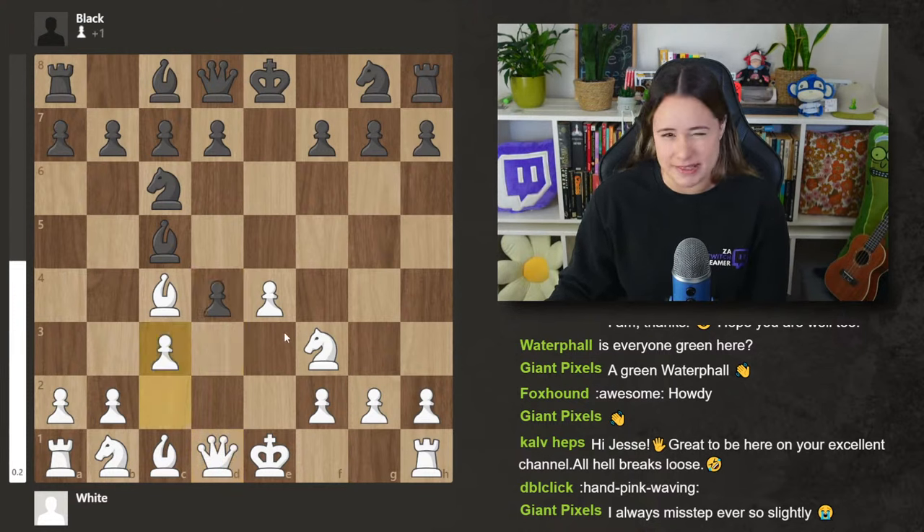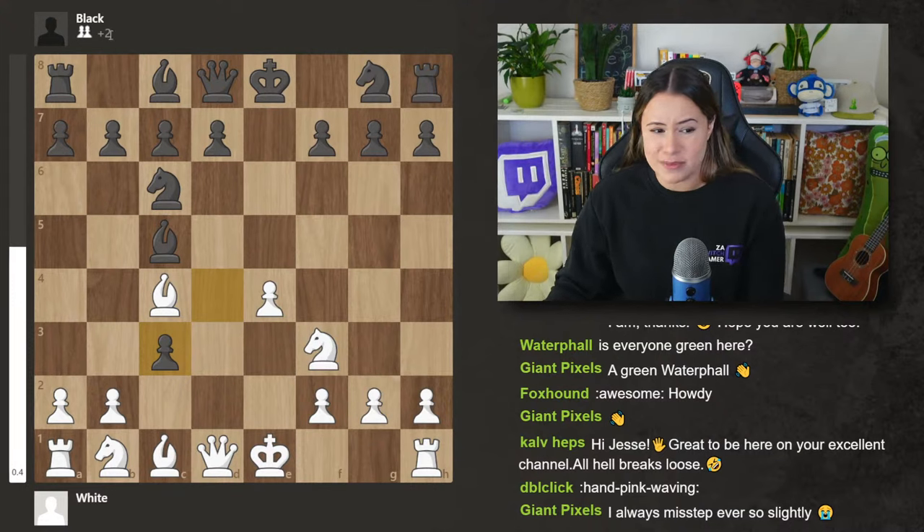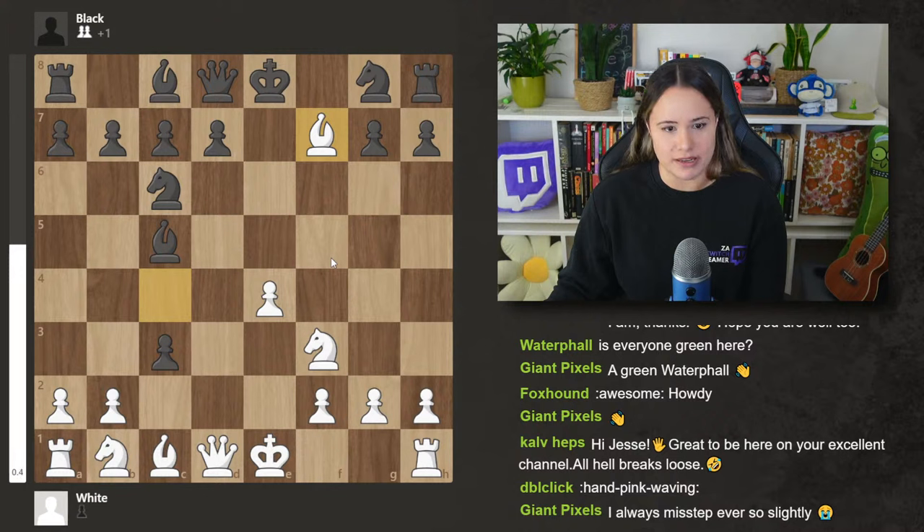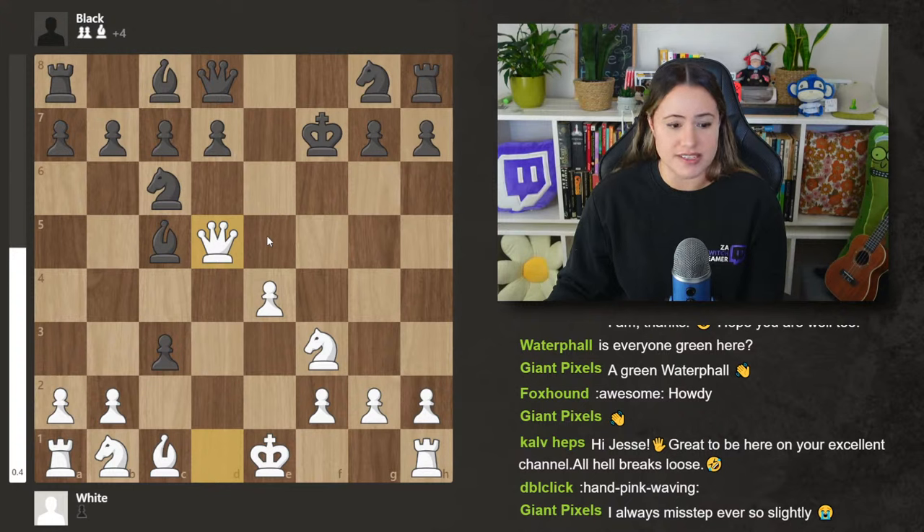Now let's look at the spiciest response, which is captures. Black is plus two — they are up two pawns and white has captured nothing. But that's about to change. White is going to play bishop takes f7. I'm not saying it's completely winning, but the king is going to be in the center, which definitely counts for something. King takes f7 and queen to d5 check. If you have any questions with the lines presented, you can leave a comment below or check out chess.com or Lichess, where they have a built-in engine.